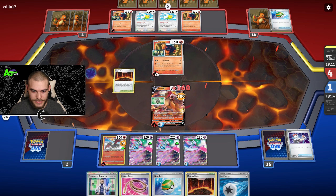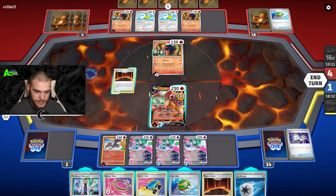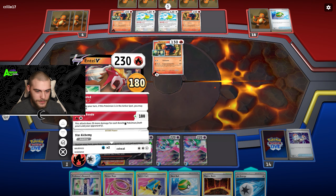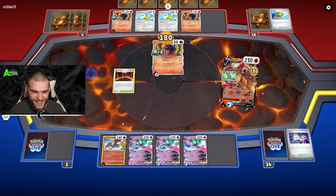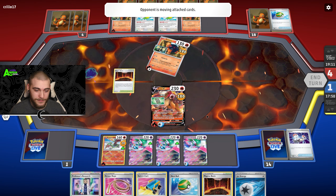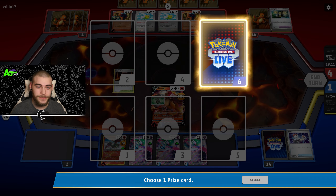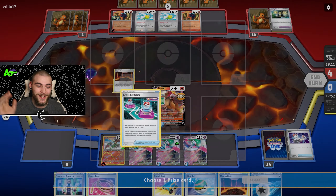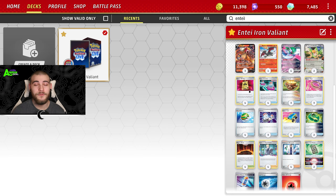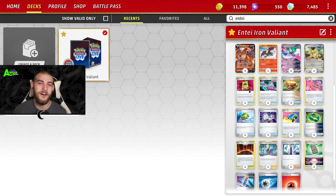Well, that would have been cool to close it out with Charizard, but I guess this is easier and I still win, so who cares — let's go! Iron Valiant Entei — never thought this deck would work or be good, but it worked and we won, so I guess it's good! Alright guys, that's going to do it for this video. If you enjoyed, make sure you leave a like and subscribe — it helps me out a ton. Check out all the links in the description and I'll see you in the next video!